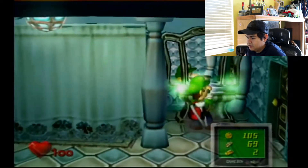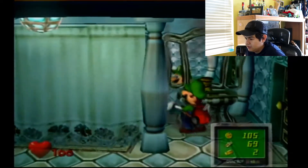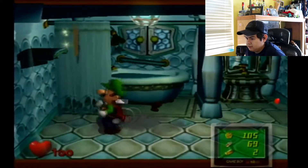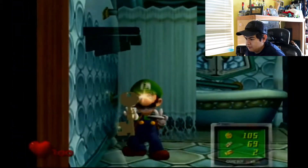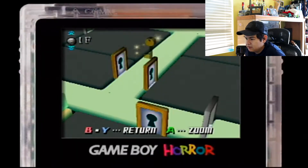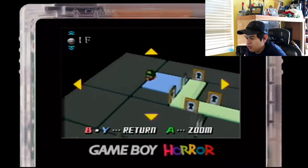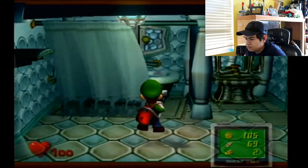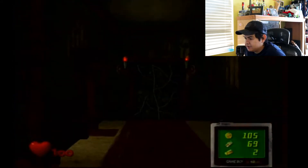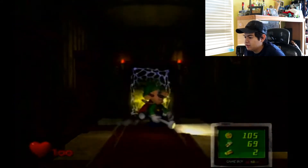Let's start looking for some good stuff in here. There's our key — I thought it was to the next door, but it's actually to our next portrait ghost. No treasury here. The next portrait ghost is one of the more interesting ones.